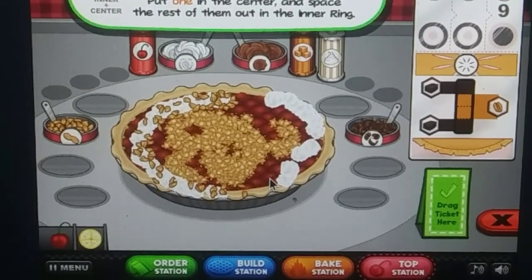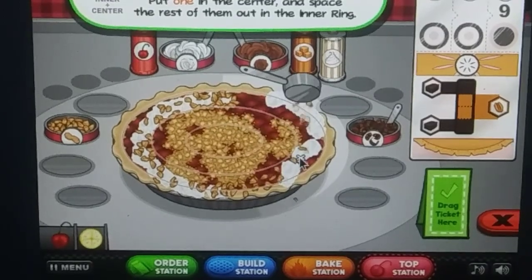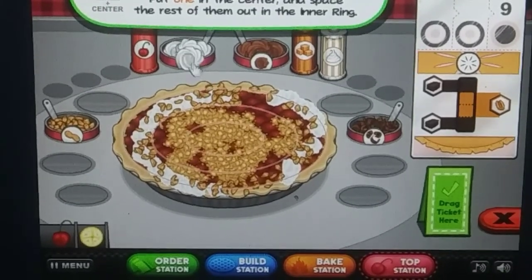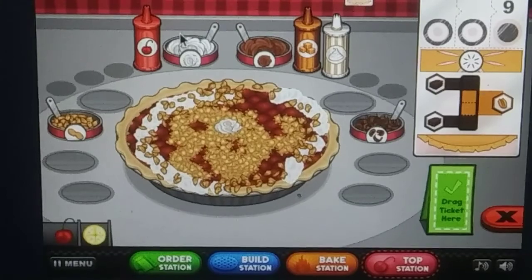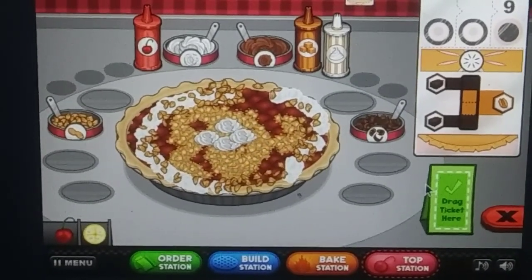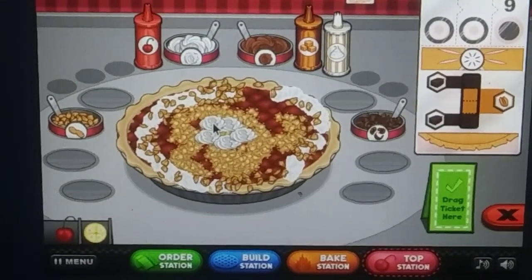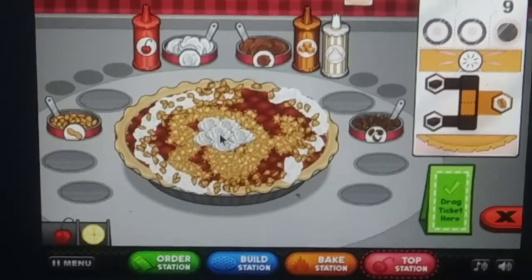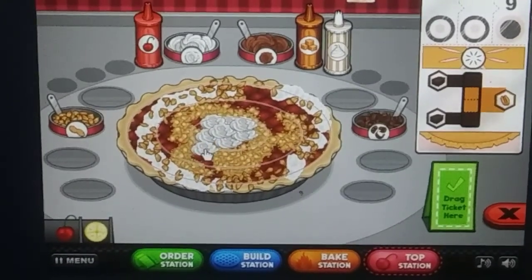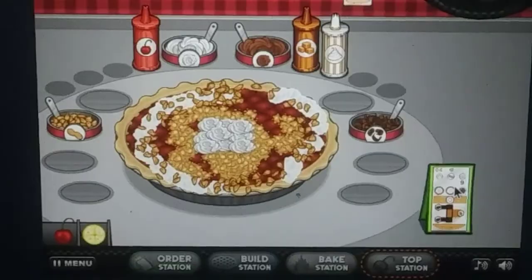Oh no, that wasn't enough — wait, maybe we can add more. Oh yay, there we go! Captain Cory really likes whipped cream. It says we need nine — I almost jumped right past that without noticing. Luckily I realized that right before I put the ticket on there. Let's go!